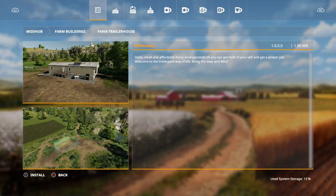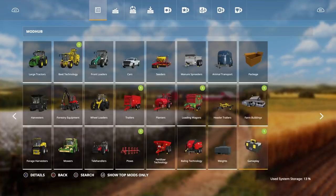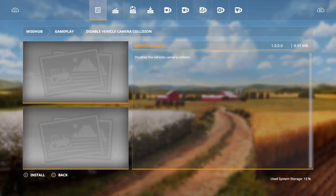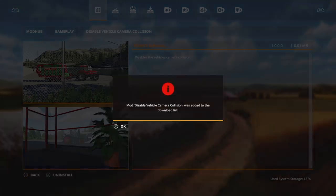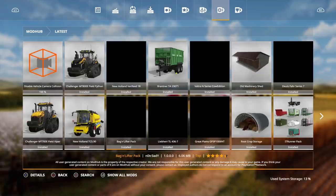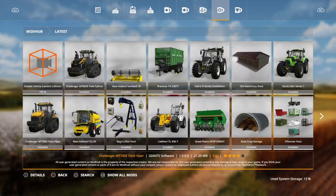That's gonna look awesome! Make sure you guys give this a five-star rating. Yesterday people were complaining we got chairs and needed something else — this is at least a little bit better. It even has a hole in the roof! Let's install that. Also, the Disabled Vehicle Camera Collision mod came out today by Giants Software — already has a five-star rating. Let's download that. Looks like everything is installed.